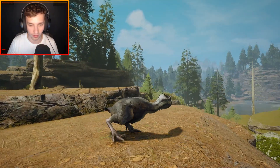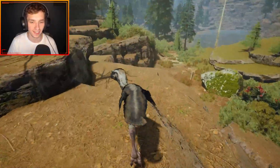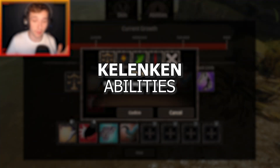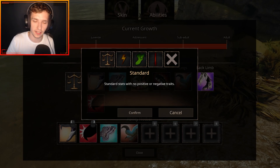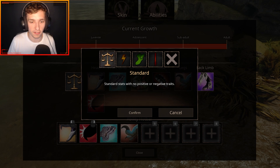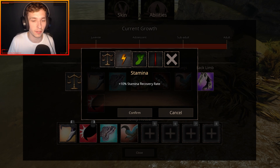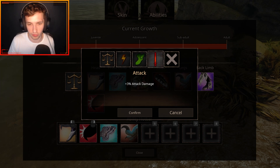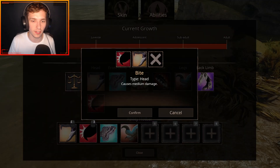That is adorable — really cute. Now let's showcase the adult. This thing comes with a fair few abilities, kind of standard with Primordial Tyrants mods — they're all really nicely thought through. You've got Standard, which has no positives or negatives, and then Stamina, which gives plus 10 stamina recovery rate, plus 5 speed, and plus 3 attack.